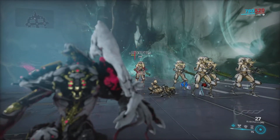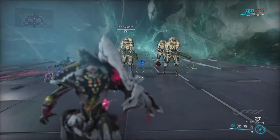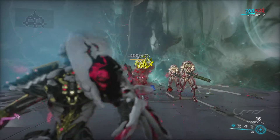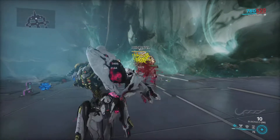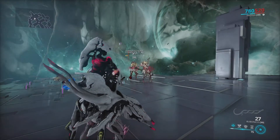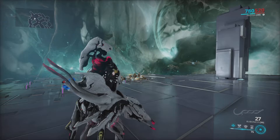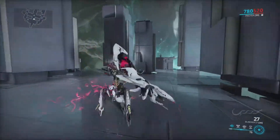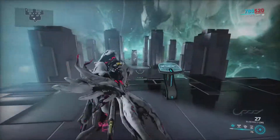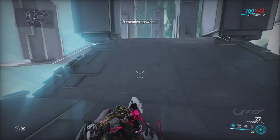28 crits, 20 slashes. And then the alt fire — to be honest with you, I just use that to spread status. I'm going to use the spread now. Because trying to use that to get a kill, you're probably going to be there a while. It doesn't seem... it's more like a debuff cloud. It's a good way of spreading status if you're using a melee weapon.